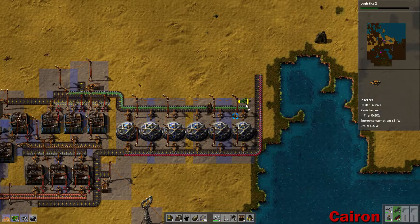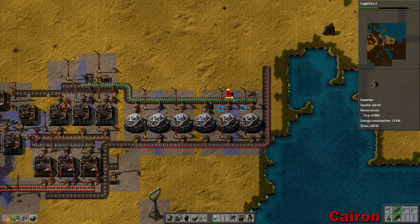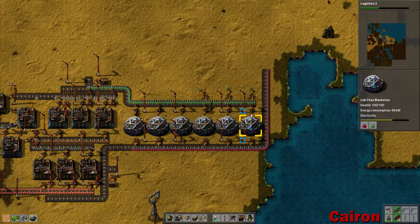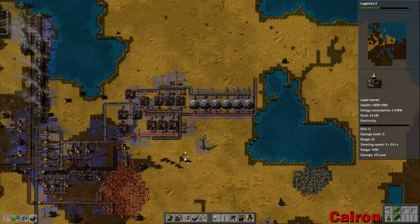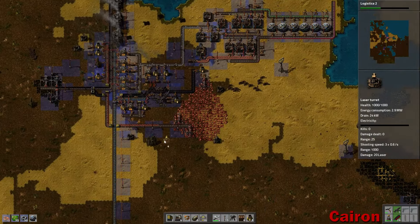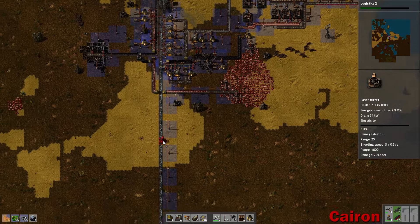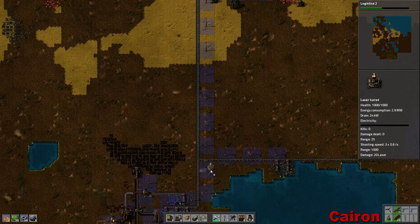What do you need — iron? Grab some quick iron. And I'm actually going to increase the amount of labs that we have. So we'll do — boom, boom.